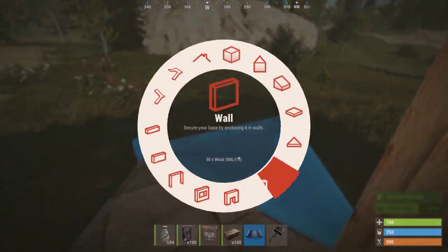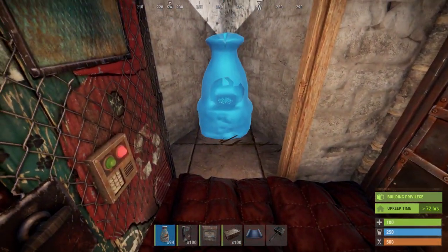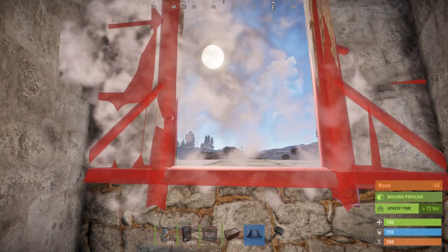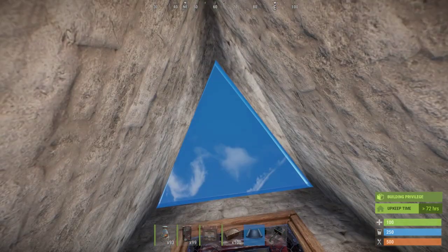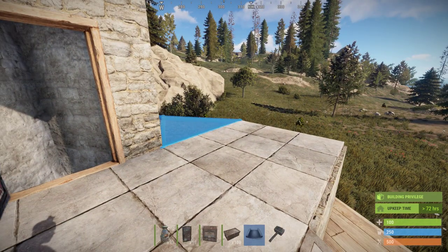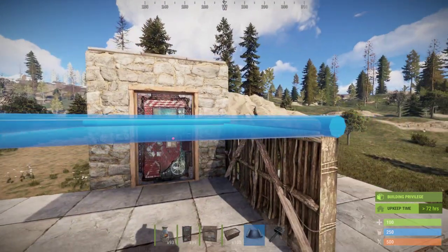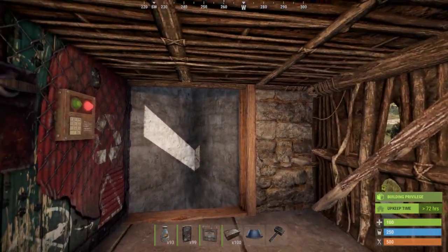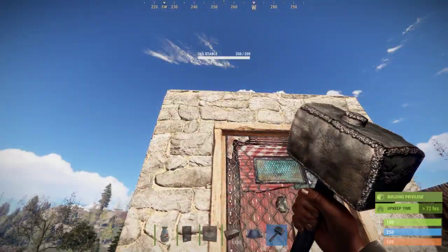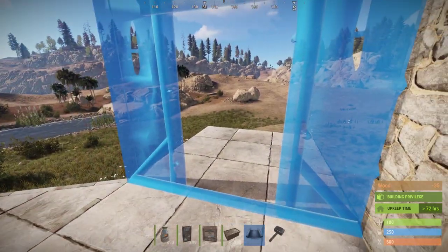Next, we close out the entrance to create the chute. A furnace will serve as a jump chest. A half-high triangle inside the chute significantly increases the base's durability. Remember to crouch jump if you have trouble getting out of the chute.